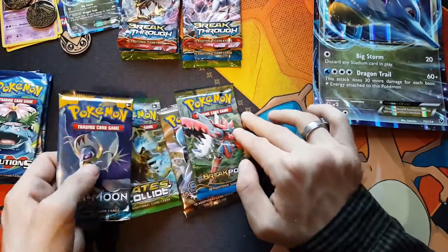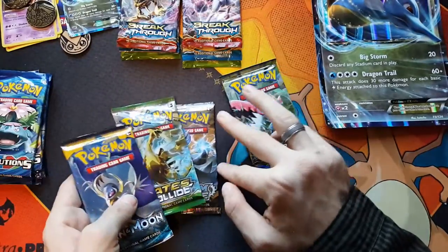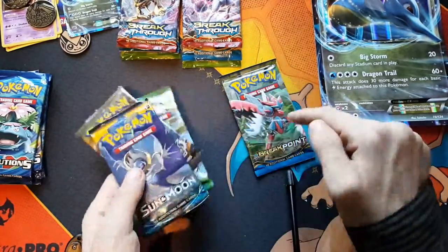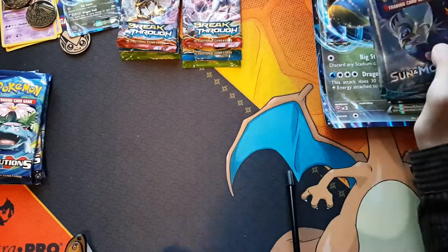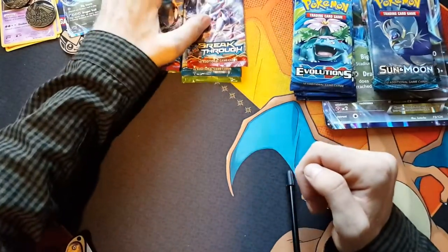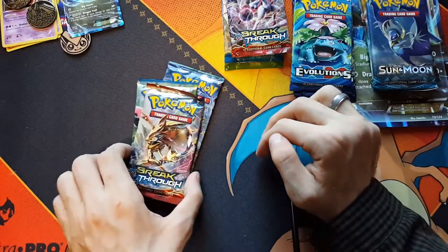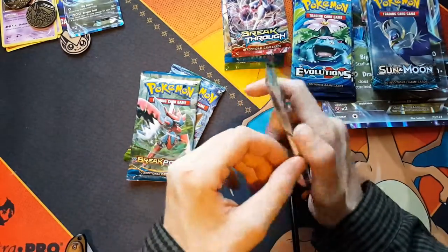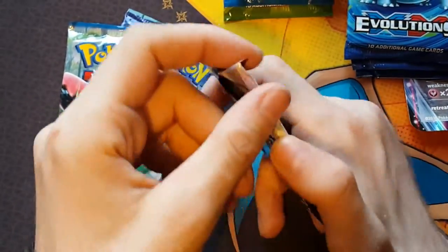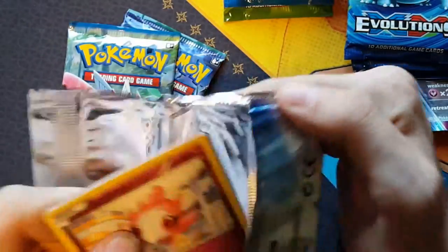I'm thinking it goes Fates Collide, Steam Siege, and Breakpoint. I can't remember. I'll open up the Kingdra pack last, and then we'll open up the Evolutions. But first we'll do the blister packs, starting off with Breakthrough, Breakpoint, and then Fates Collide. Let me know what you thought of the first part - the vlog part of the video, where I go out and get some cards and actually show you on the video. It's pretty fun to do, never done it before.